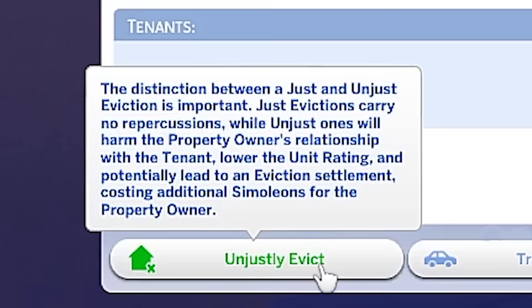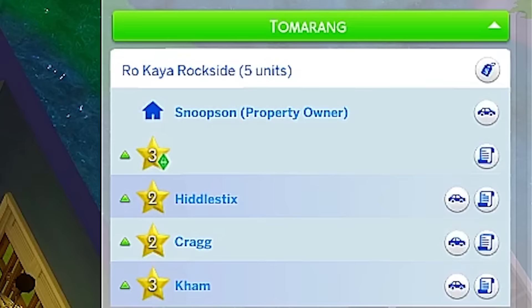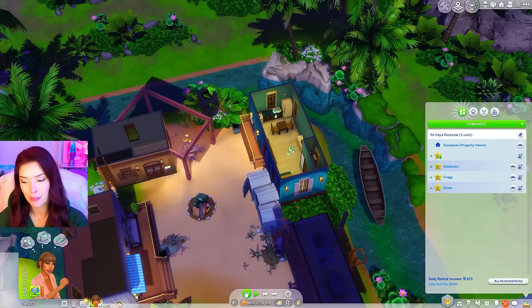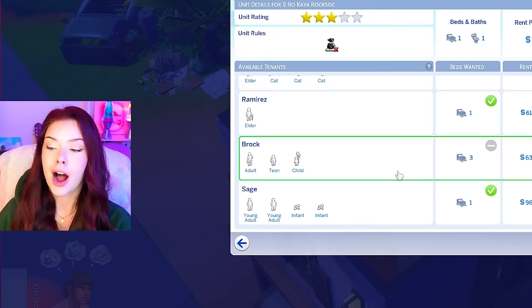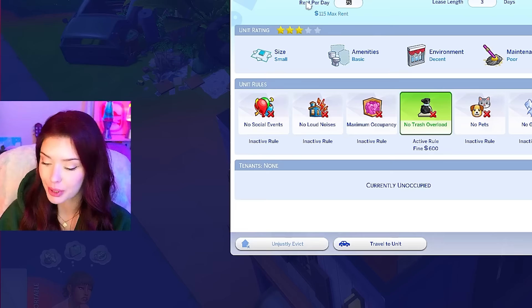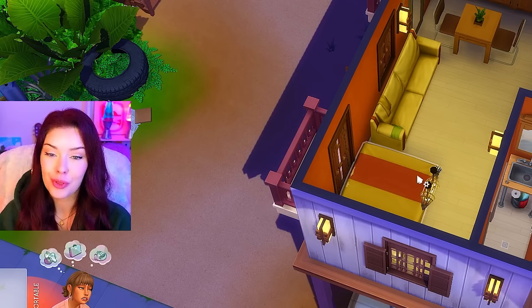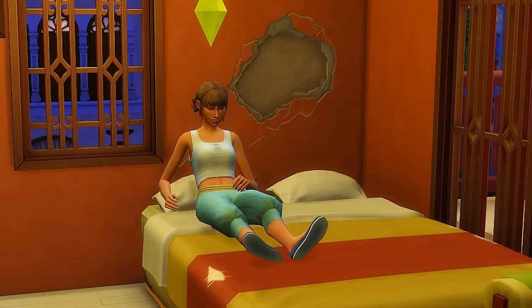Basically, if I unjustly evict someone, I can get fined or even sued. But he died. I'm doing it. Maybe if I go to manage worlds and then come back — okay, there we go, that worked. So let's fill the vacancy again. I don't think I'm gonna get an elder this time — maybe we'll go for this young adult. Their rent cap is 62. At least maybe they won't die. I don't think I'm gonna knock on their door at 1am. This time we'll wait until the morning and actually get some sleep.